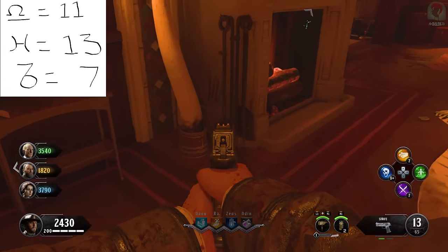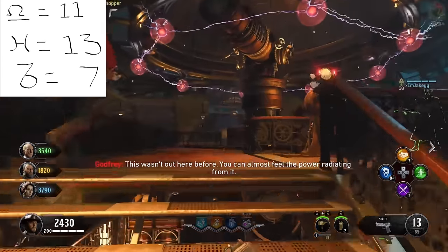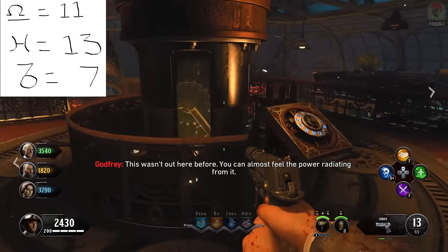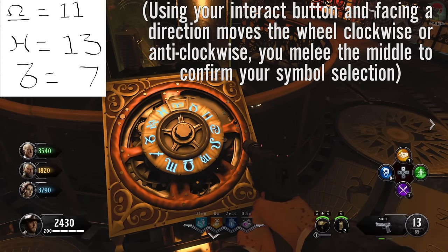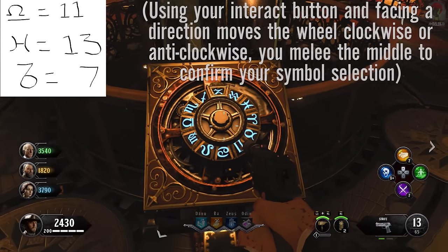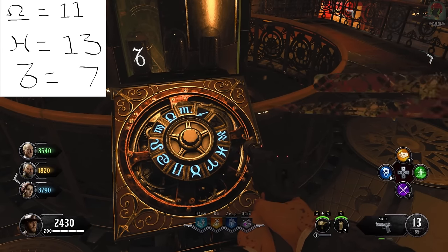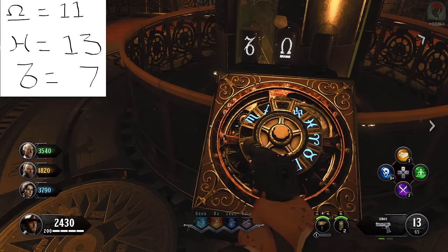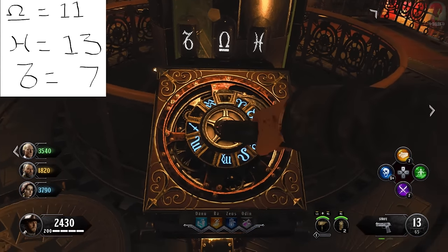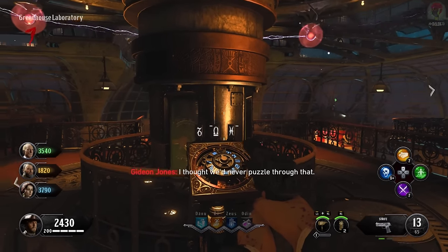Go up to the machine in the greenhouse laboratory and hold square to get it to line up with the symbol you want. Our first input is seven because that's our lowest value. That one equaled eleven, which is our middle value — enter that second. And then finally the H, which was the highest value thirteen, we enter that last. The step works and the telescope will spin around, the roof is revealed and we can move on.